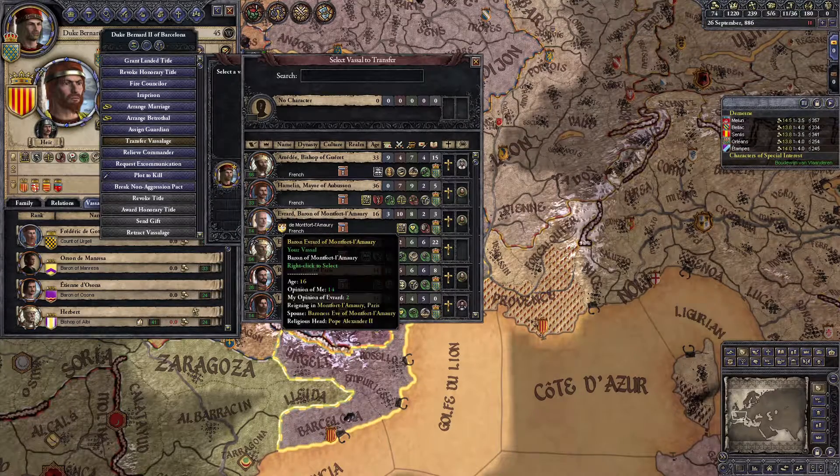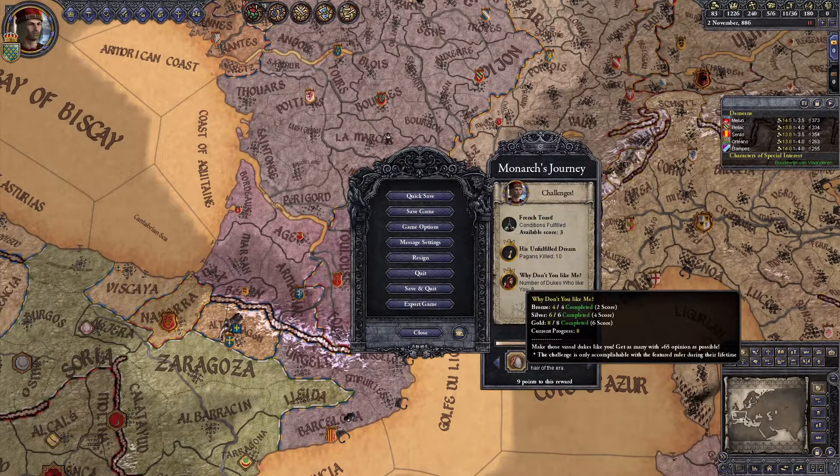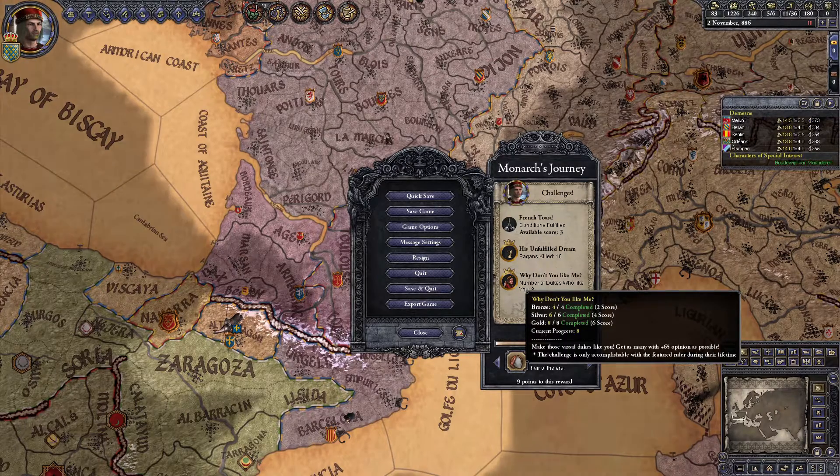I ended up getting eight Dukes to like me through a combination of granting council positions, sending my Chancellor to butter up the people who hate me, and bribery using the huge amount of money I'd saved up while killing pagans and the inheritance from my father. Then when the money ran out, I transferred some Count and Baron vassals for ten opinion a pop to the remaining Dukes until I finally had eight with sixty-five opinion of me at the same time for the gold challenge.